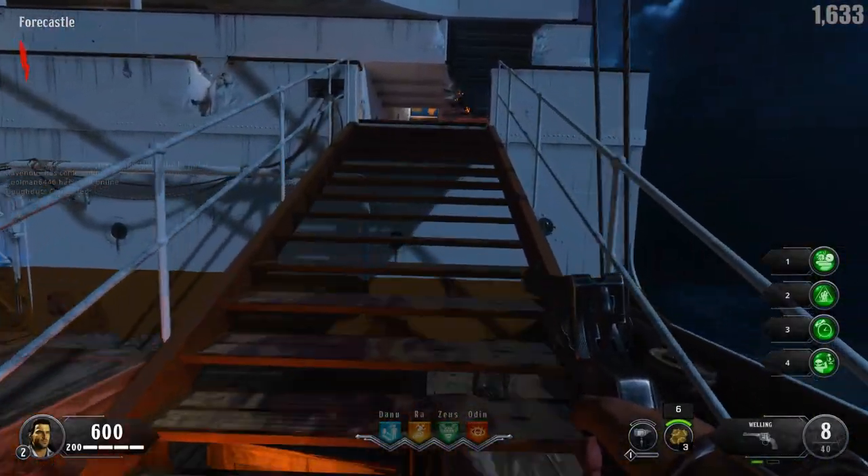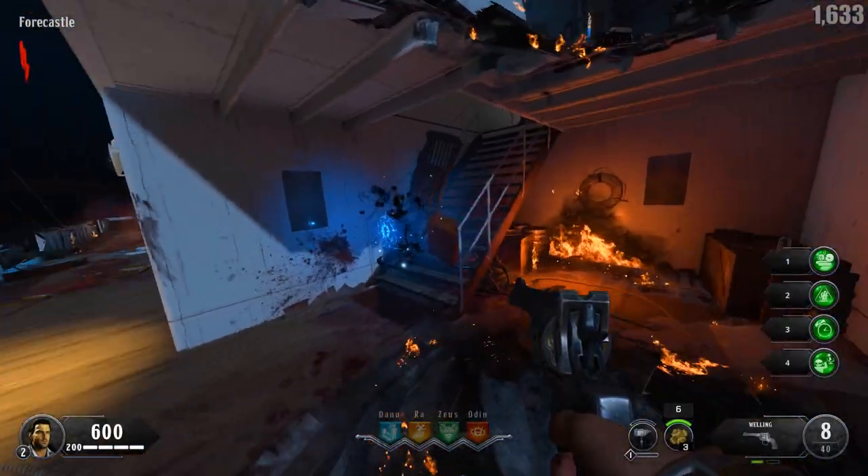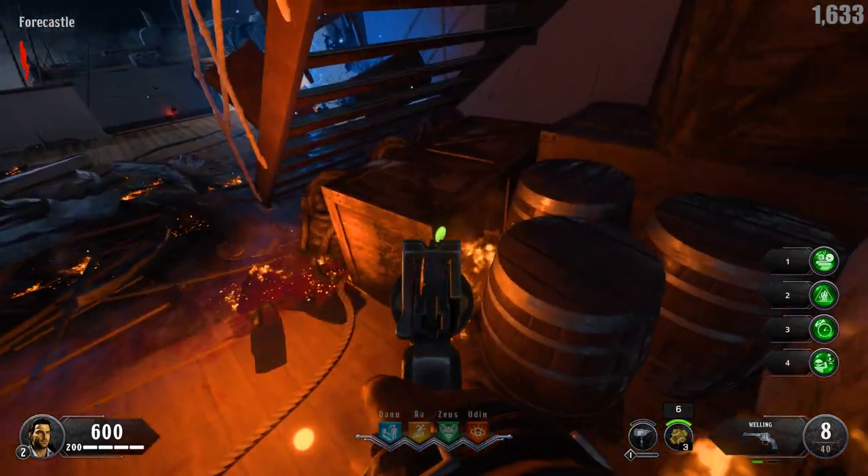The first coin is going to be within the spawn room. If you go to the right up the stairs, it's going to be on the back section of this box right here.